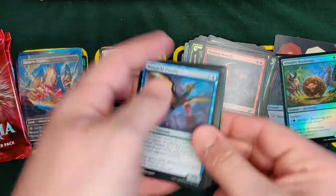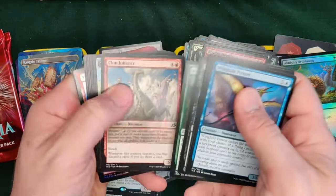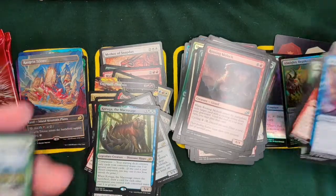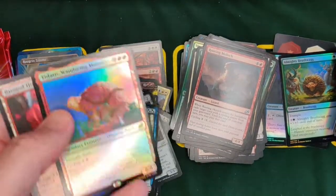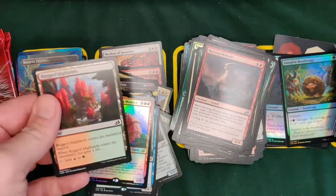But holy Hannah, have the rares been good! I like Fertilid — full art. I saw our rare. Oh, you did? Yeah, we got Yidaro — a foil Yidaro, which is lovely. Beautiful.